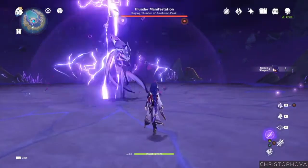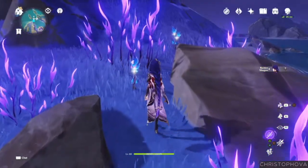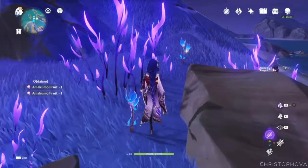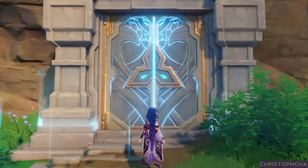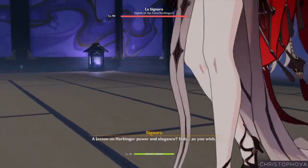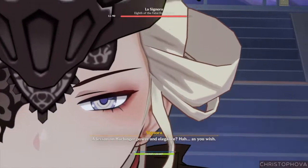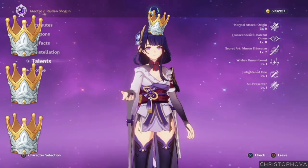First up is the Electro Crystals and Storm Beads from the Thunder Manifestation. Pick some Amakumo Fruit from the spooky Seirai Island, and gather handguards as trophies from defeated enemies. For her talents, you'll need Teachings of Light, more handguards, and Molten Moment from battling La Signora. If you want to max out any of the Shogun's talents, you will also need up to 3 Crowns of Insight.